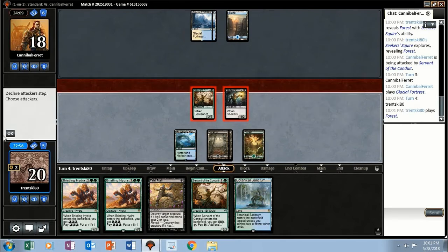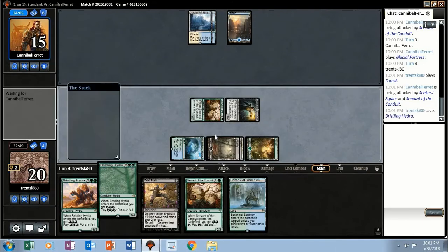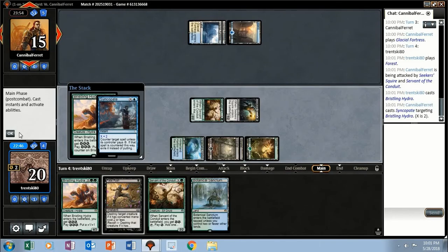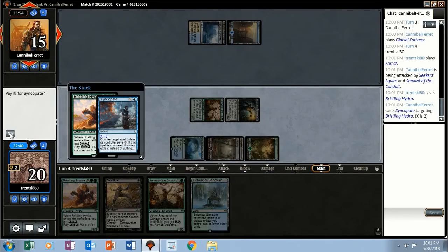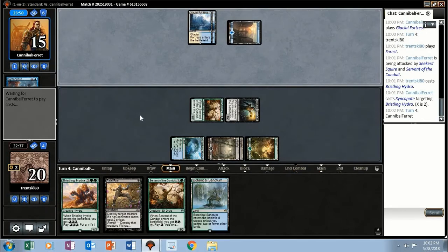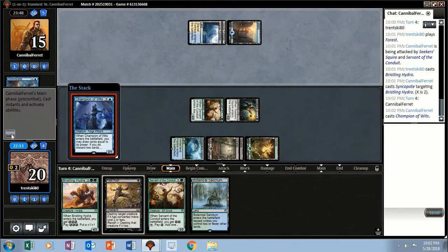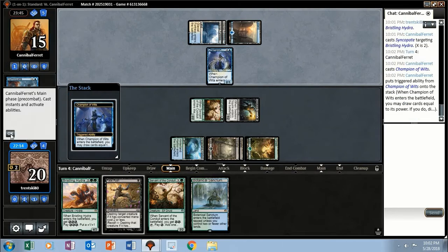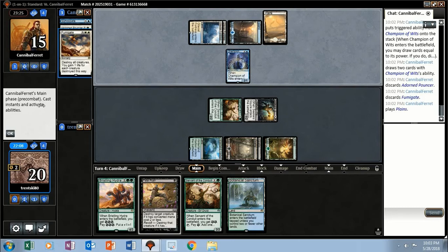Let's go to combat — attack with our two guys, knock them down to 15. We'll attempt a Hydra — it gets Syncopated for X=2. We wouldn't have been able to pay for that even with the Servant. I wonder why they cast it for X=2 — just because they didn't have anything else to use their mana on; they only had to do it for X=1. Champion of Wits — that is not what I expected. They mill a Dornpouncer and Fumigate.